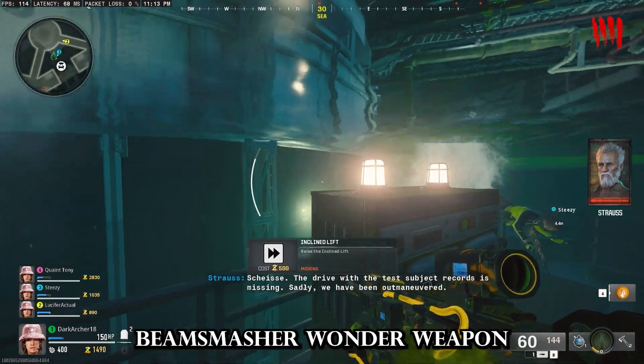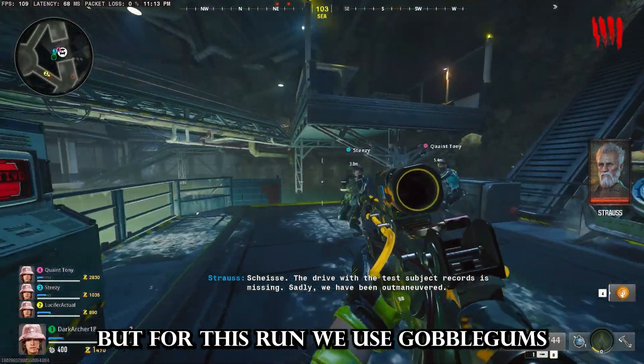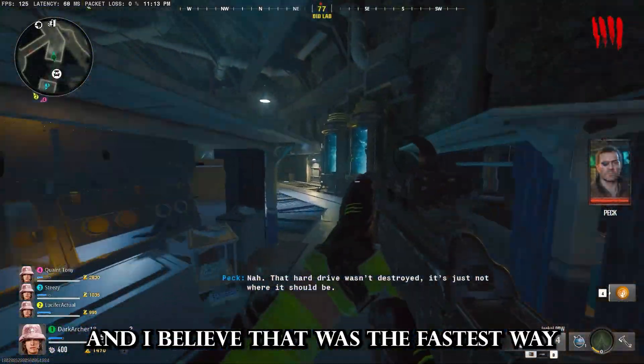Now that the power is on, you need to get the Beam Smasher Wonder Weapon. I will be making a separate video on how to craft it, but for this run, we used Gobble Gums to get Wonder Weapons out of the Mystery Machine, and I believe that was the fastest way.